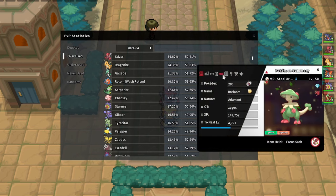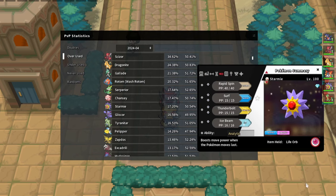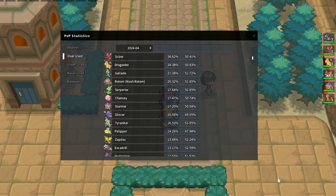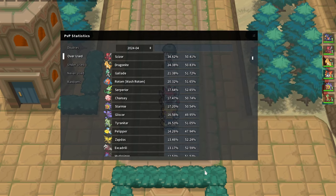Mach Punch does around 40% to Chansey and Bullet Seed could do decent damage. Starmie gets completely walled, but if you have rocks up you can still click Surf - Chansey is going to be forced to click Soft-Boil at some point. That's when you bring in one of your physical offensive threats like Scizor or Dragonite to get a strong position. It's really about getting damage on Chansey and weakening it. I often don't even predict when I have Starmie - I know Chansey will be forced to click Soft-Boil and then I get my free switch anyway.